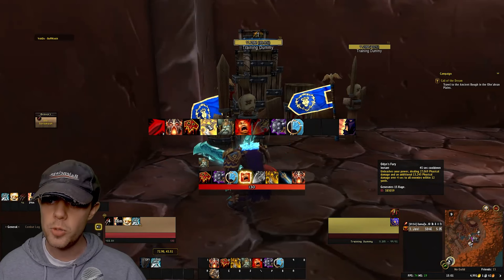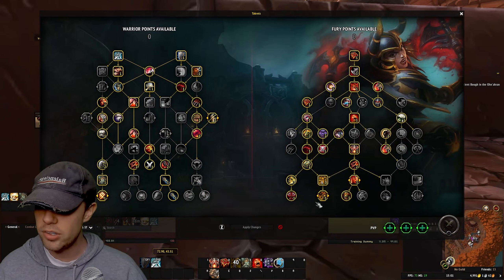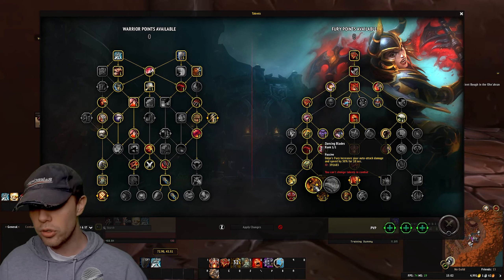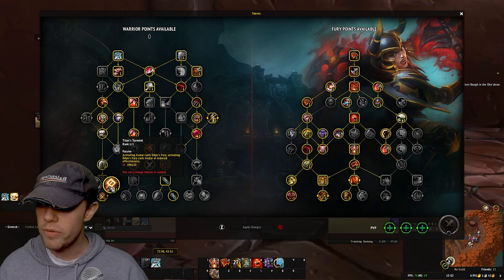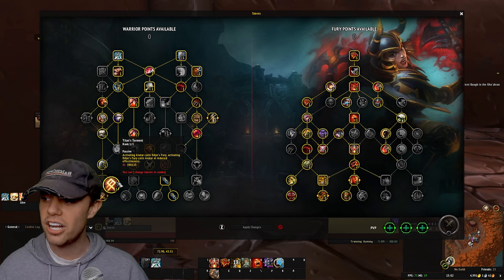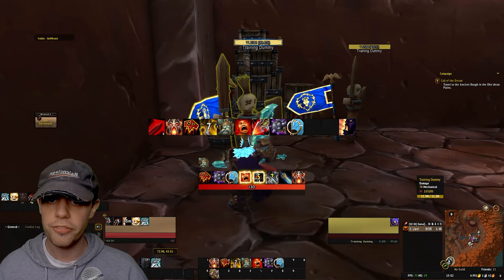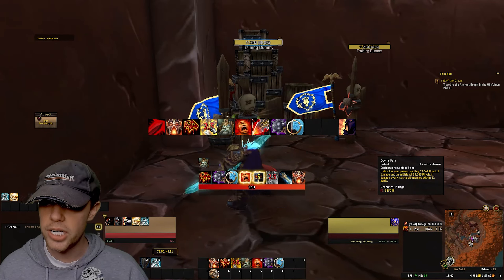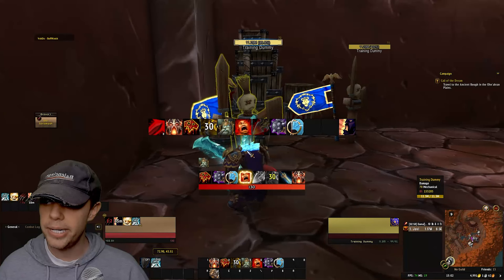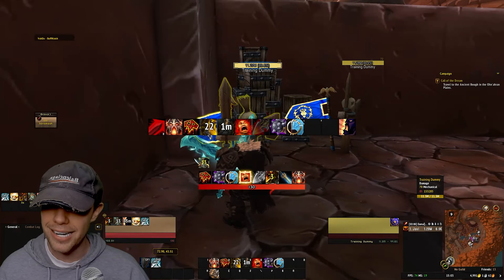We use Bloodthirst on cooldown to get enraged, and when we are enraged we use Odin's Fury: unleash your power, dealing damage and additional damage over four seconds to all enemies, generating 15 Rage. When we use that, we get the Dancing Blades buff — Odin's Fury increases your auto attack damage and speed by 30% for 10 seconds. We also have Titan's Torment: activating Avatar casts Odin's Fury, and activating Odin's Fury casts Avatar at reduced effectiveness. So we get Dancing Blades and a few seconds of Avatar when we use Odin's Fury, and when Dancing Blades is falling off, we use Avatar — which also casts Odin's Fury — putting Dancing Blades back up and giving us the full Avatar buff.